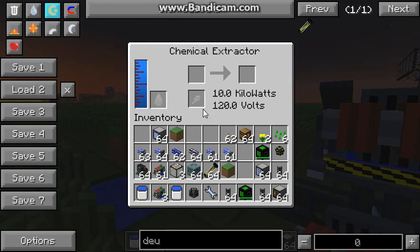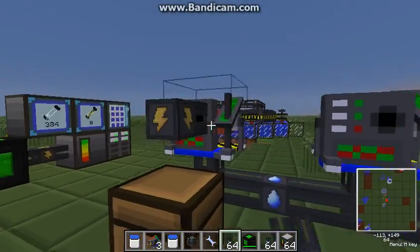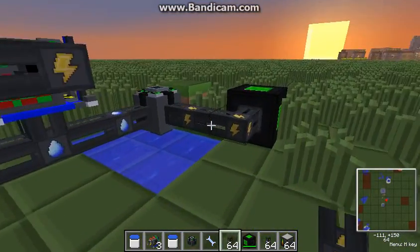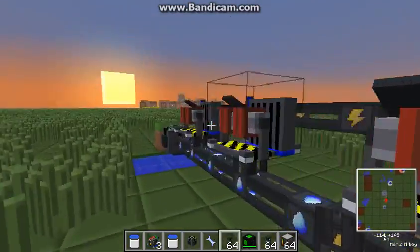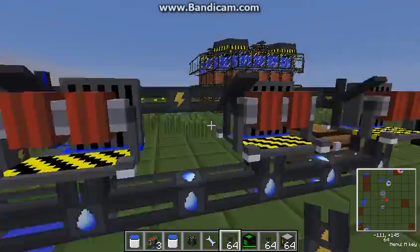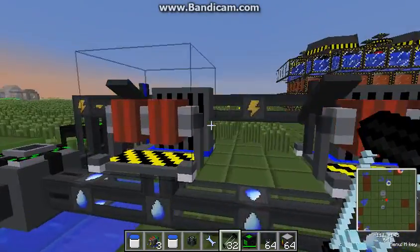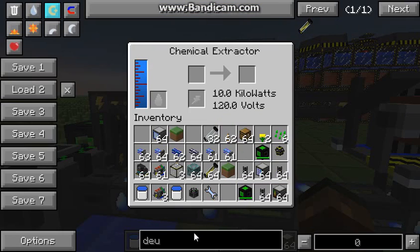Now we have a look at the chemical extractors. If they are placed right, the water will be filled in here. We also need to provide them with energy. Now they have energy. Let's just test it with these empty cells — you will need empty cells for this process.